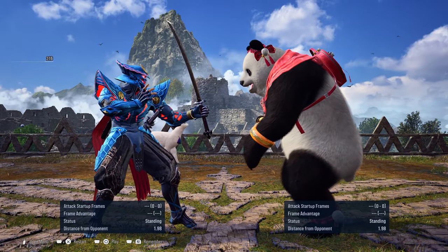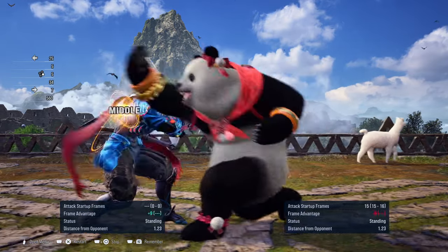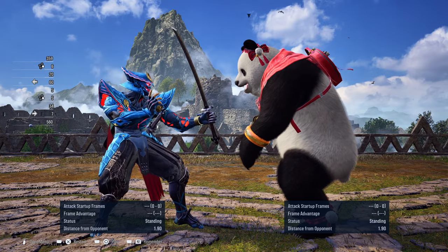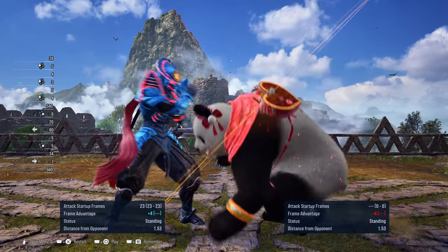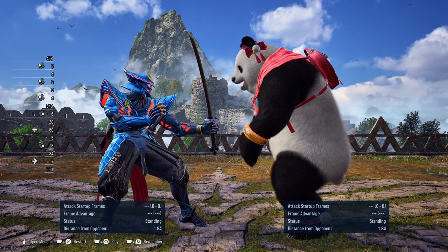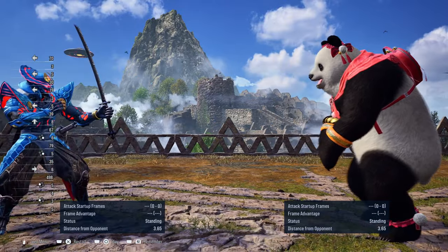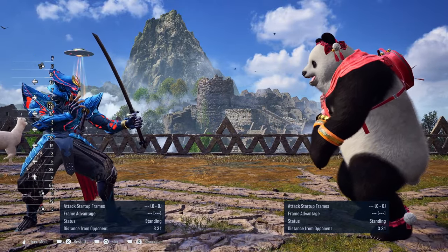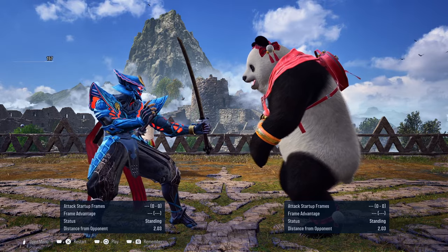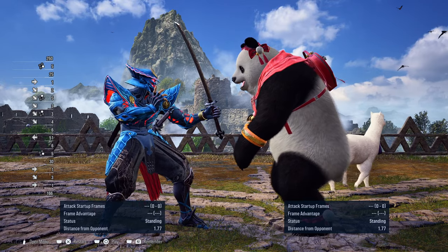Another particular string that is guaranteed if they do manage to get the first hit off of you is the Bears' down-forward 2-1 string. This string is minus 16, and I see that often times when I do this string online, players don't know how to properly punish it — they'll just punish it with a 1-1 or a 12, 13, even 14-frame move but never a launching move. So punish it properly with the down-forward 2 or any launching mid move that you have that's at least 15 frames.